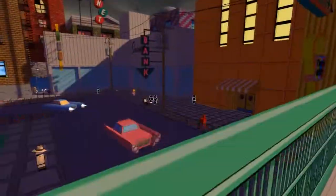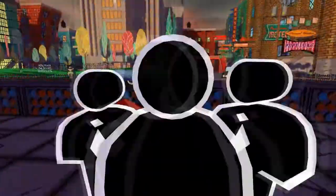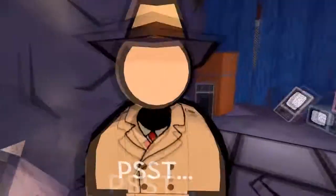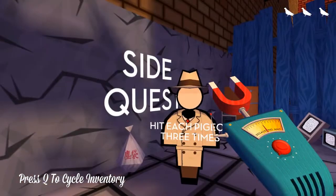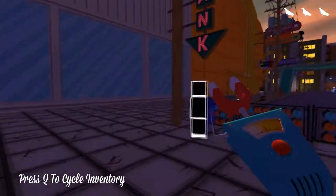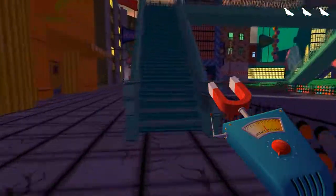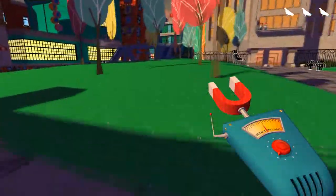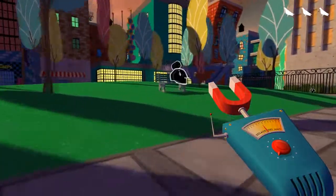So you're going to want to walk up this bridge. We're going to go in this alleyway, and this guy's going to give us something. Take this degausser — use it to scramble three carrier frequency pigeons. Hit each pigeon three times in order to degauss it. So now we have this. We're going to go to the park with the degausser. All you have to do is degauss four of these guys hiding in the park. Just wait for them to pop out of the trees — right there. Take one. One. Okay, there he is.